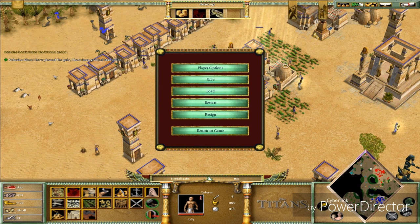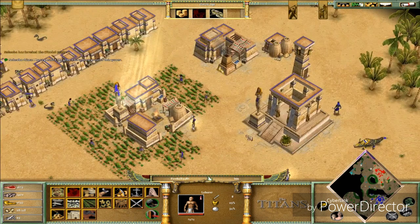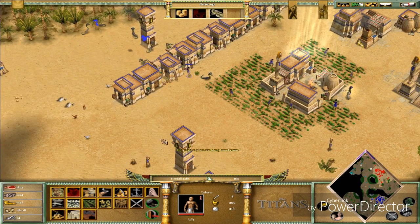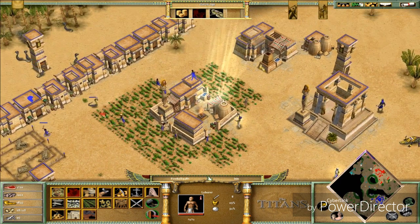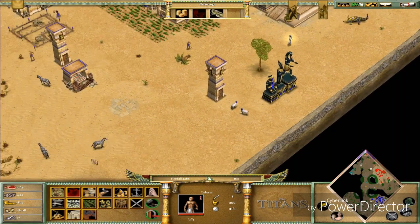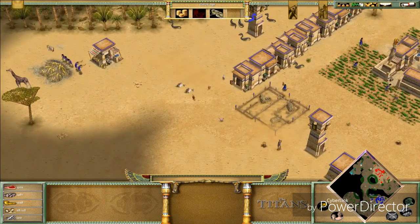Even if I didn't want to pause, I've already paused anyway. Let's keep going — I was going to build a market. I know my town is a mess, everything is all over the place but whatever. That's a monument to Pharaohs, and I'm gonna make the market.